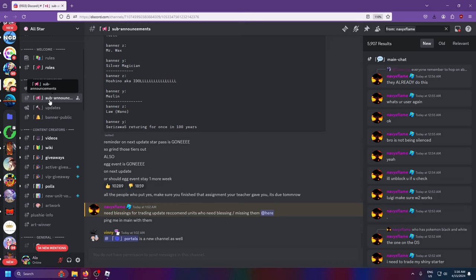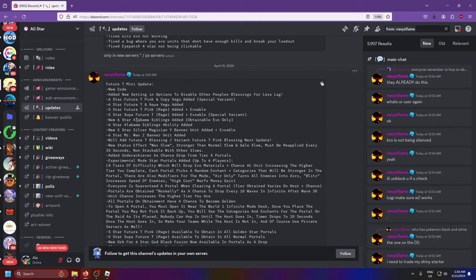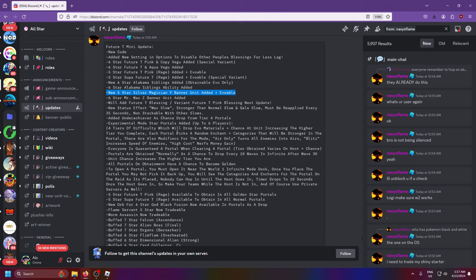Silver Magician - I think he might be new. I don't know if he has an evo. Let's see if he has an evo. Oh, he is evolvable! So we might go get him in a second.